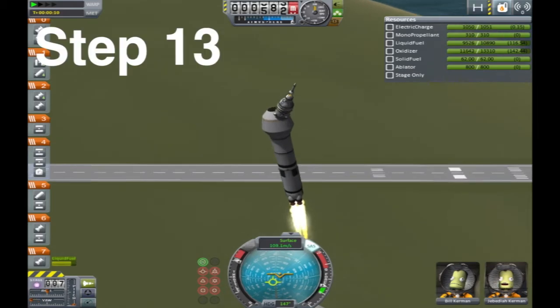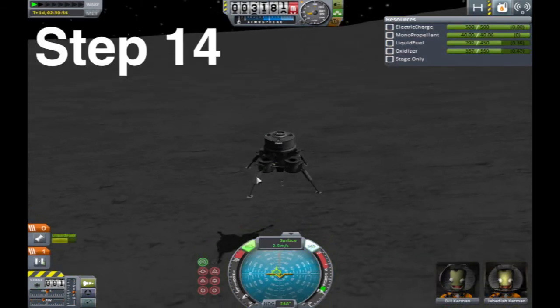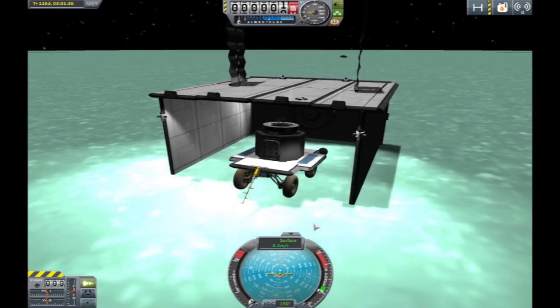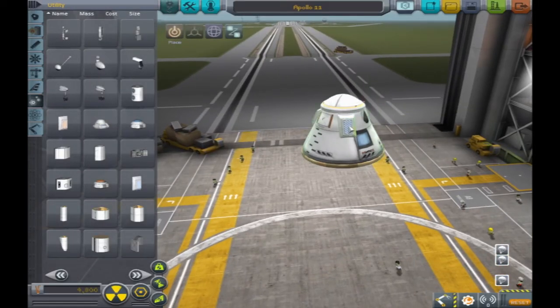Now that you know the basics, Step 13: recreate Apollo 11. And finally, Step 14: recreate Apollo 11 without messing it up. Also, some important things to remember include: don't forget a heat shield, don't let your rocket explode, try not to separate stages at the wrong time, and pack a parachute — or two, or eight — just in case.